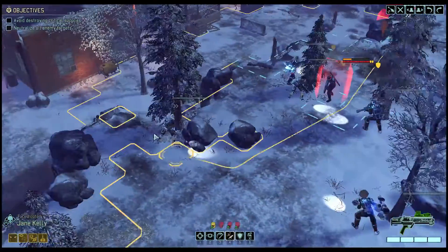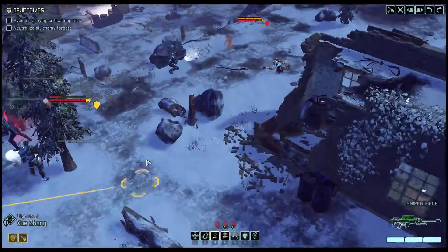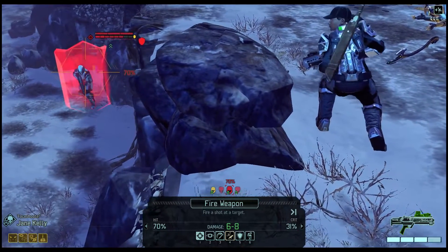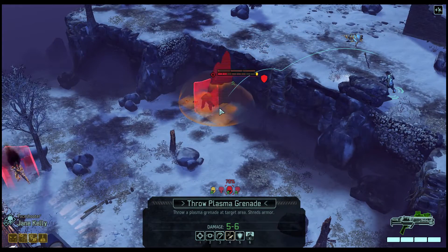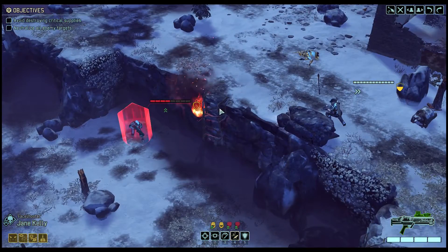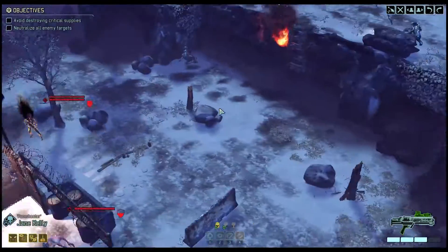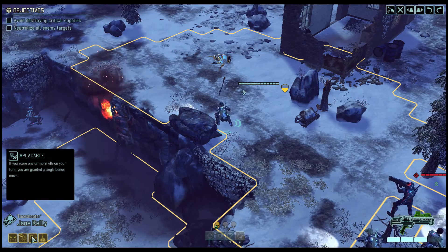She could throw her grenade down there and still be able to fire, thanks to her cool new trait. I think that's what we're going to do. And now she has the flank. That 71% to hit was through full cover, because Jane Kelly is a total monster. And she's implacable — so she's been granted a move. Yeah, that's interesting.